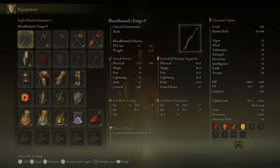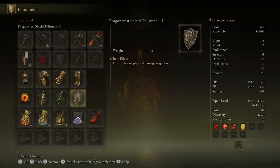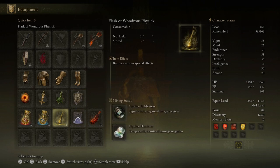Number one, I went ahead and put on all the Tree Sentinel armor. And then I switched out my Talisman to the Dragon Crest Shield Talisman plus one. That's going to greatly boost our physical damage negation, which will come in handy with a strong enemy we're about to fight. I also went ahead and put on the Opaline Hard Tear in my Wondrous Flask of Physic. So that's everything I did off-screen.